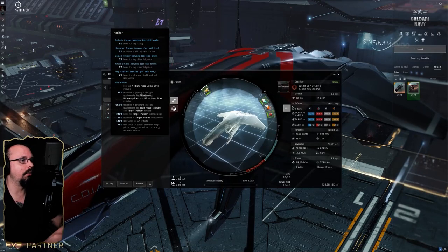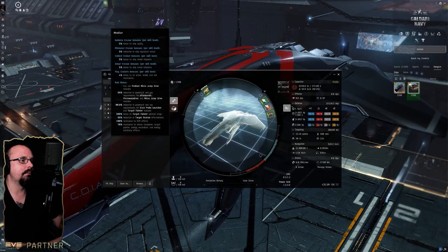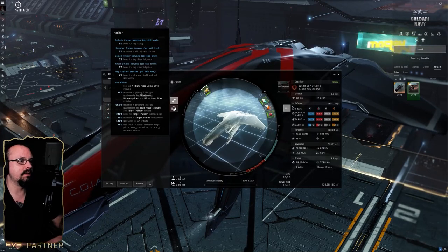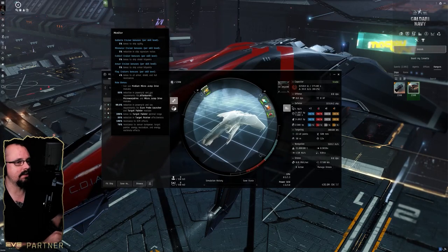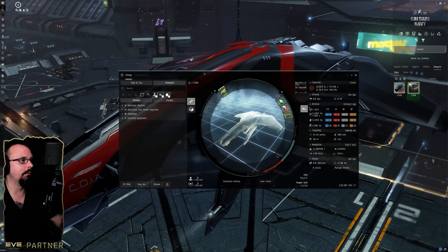It has 99% reduction in power grid and CPU requirements for probe launchers and target painters, a 300% bonus to target painter optimal range, 99% to target painter effectiveness, 100% resistance to ECM effects, and 70% resistance to sensor dampeners, target painters, energy neutralizers, and energy nosferatu effects.